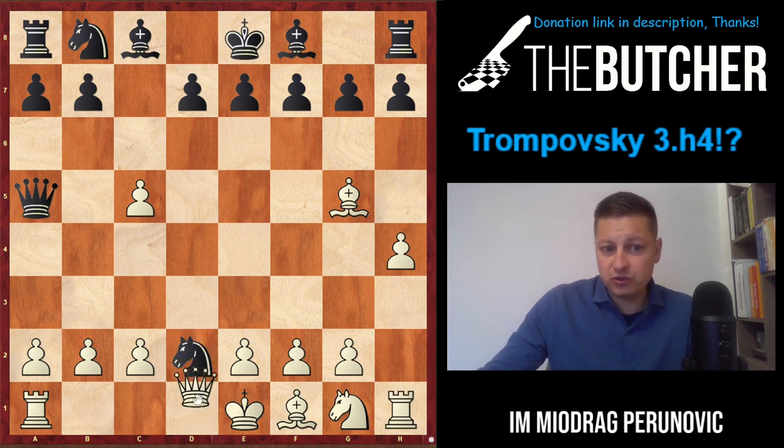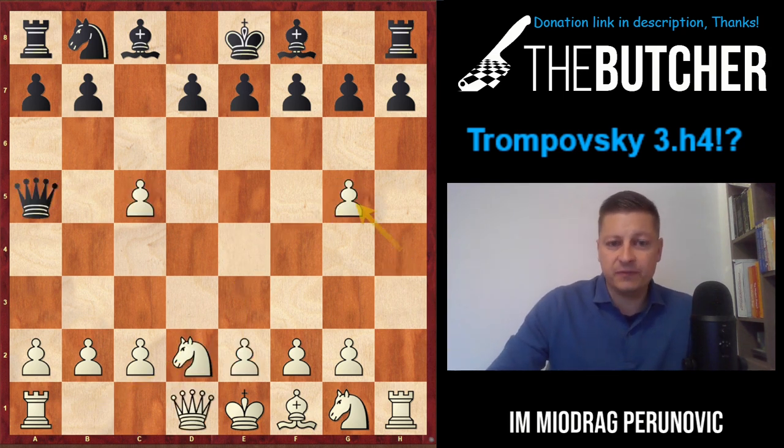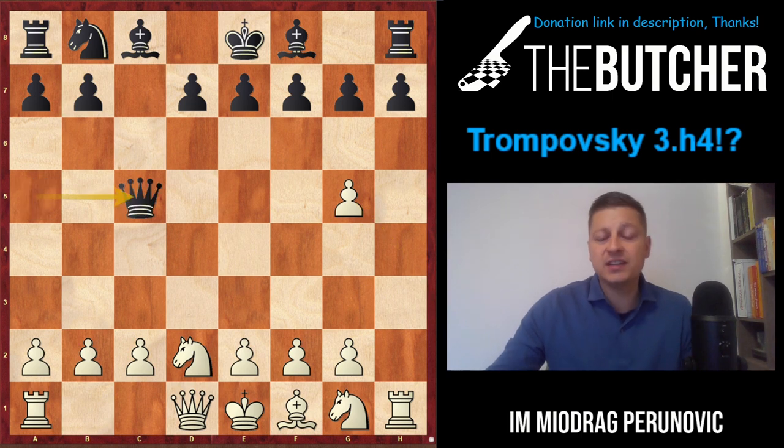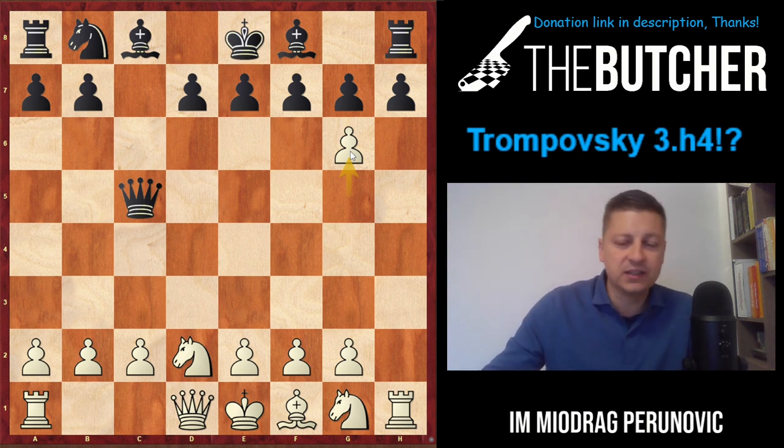If they take, you just take by queen and afterwards play a nice Sicilian-style game with better development: Qd4, long castles, Nf3, and so on. But when they capture on g5 you play hxg5 and they go Qc5 - here a specialty comes. I like g6 once again, going for kingside action by sacrificing this pawn, opening the h-file, weakening light squares, and creating doubled pawns.